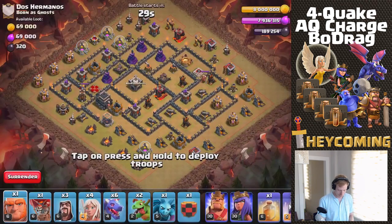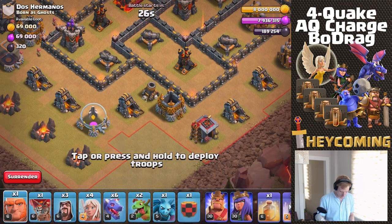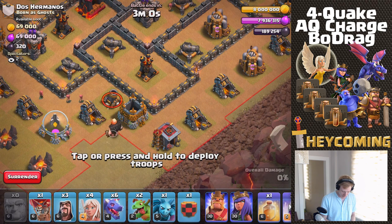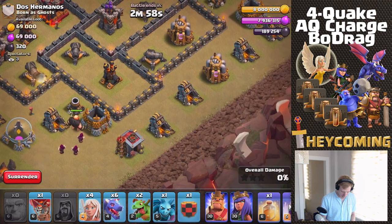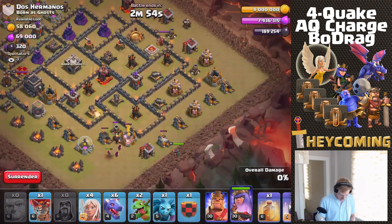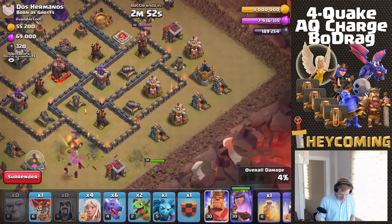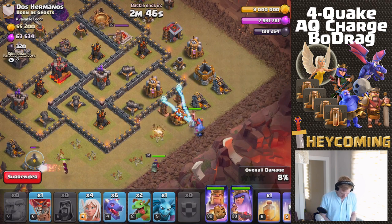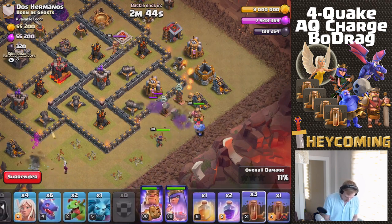Alright, zooming in nice and deep. Here we go - giant, wizard, wizard, wizard, queen. Go ahead and get king and bowlers right there. Okay, get the quad quake going - one, two, three.